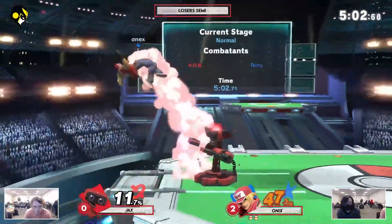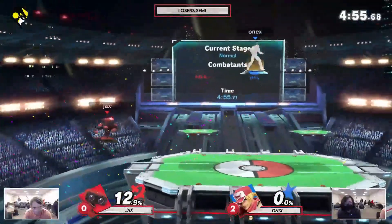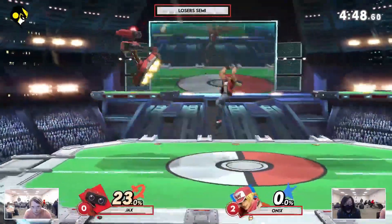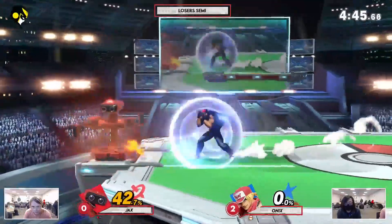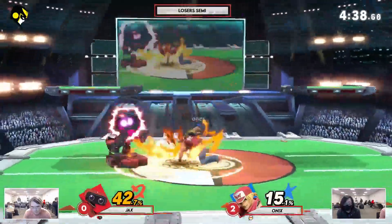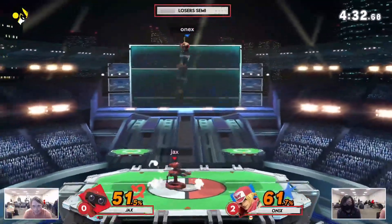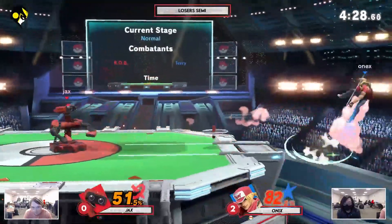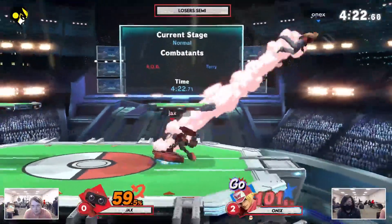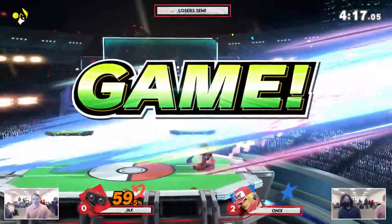Jax definitely trying to take this percent, not giving up right now. Putting him in a very bad spot, does have him, does make the comeback very well. It's one stock to one — very, very well from Jax. Just trying to rack up some percent now, see if he can stay in this. Tries to punish that parry with the down B, does not work. Jax in a pretty good spot, juggle position, does have Onix off stage. Tried to do something with the gyro, probably into a side B. Throws him off stage, trying to get the back air, and gets it. We go into game 4.